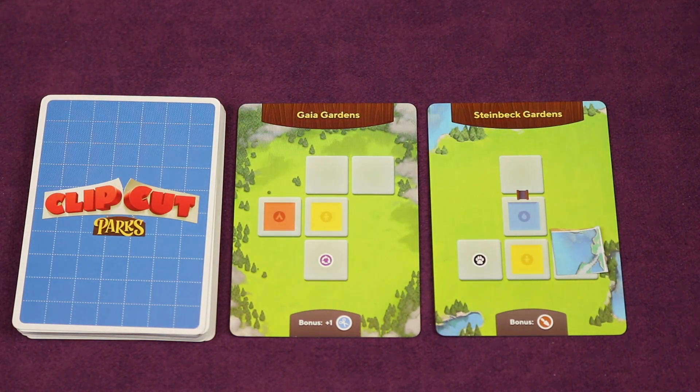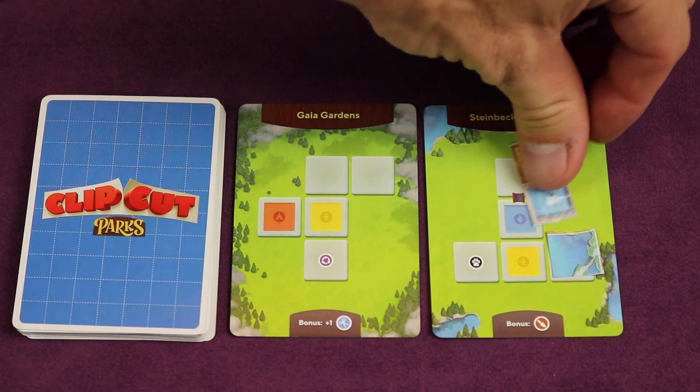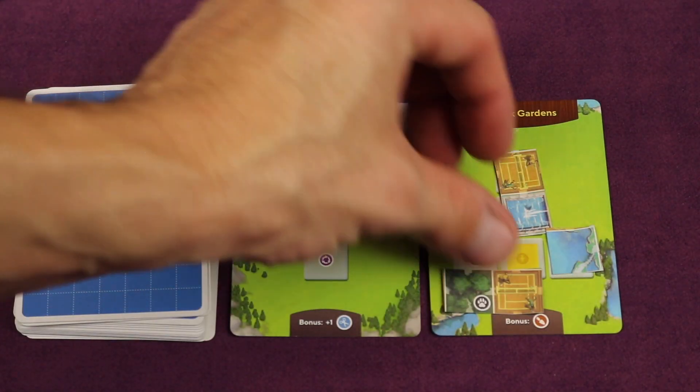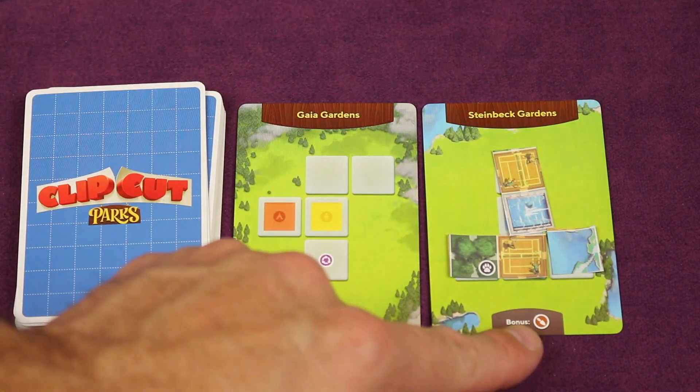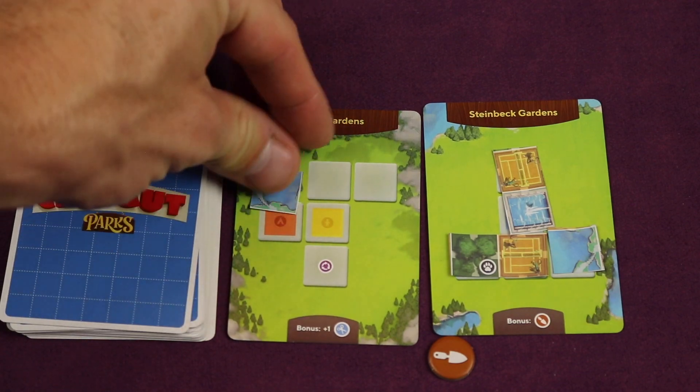Some of them have no special requirements. Some of them have color requirements and need you to build in multiple places at the same time. And some spots have requirements like having an animal icon. When you complete a park, you'll be getting bonuses like the gardener, which allows you to spend a token to ignore a requirement on a card.